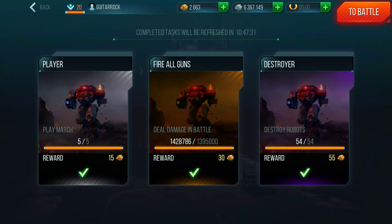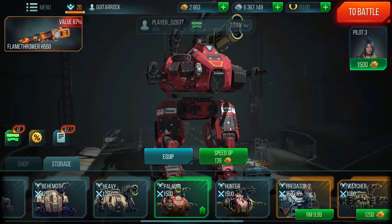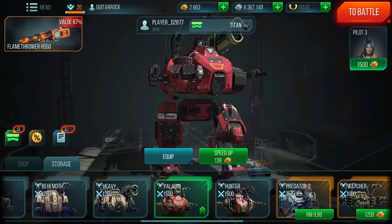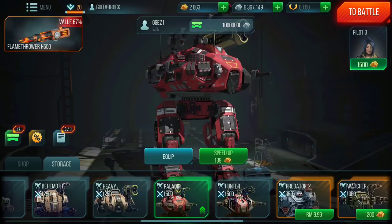Try to do the daily achievements — that will help you out. If you need to speed upgrades up, you can use all of these rewards. Today I got 55 plus 30 plus 15, so that's 100 gold total just by doing the daily achievements. Try your best to do daily achievements every single day.